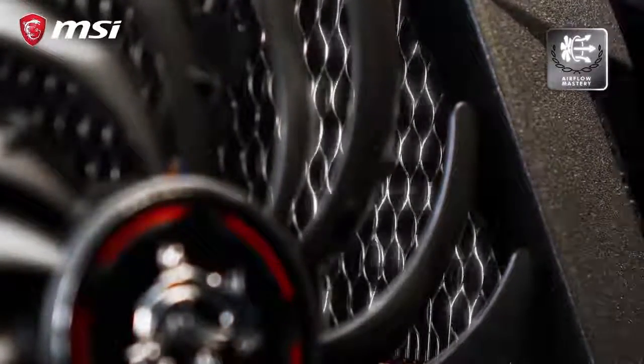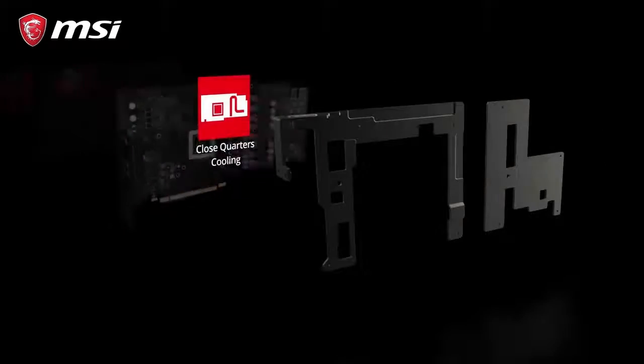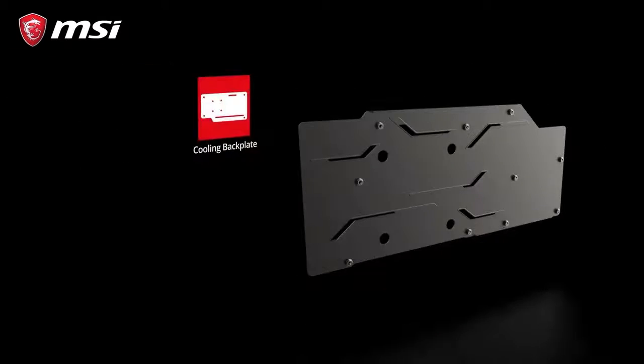Looking through the fan blades you will notice a wave pattern in the fins that make up the heatsink. This is part of the many clever aero and thermodynamic features inside the heatsink that help to keep the card cool and silent.